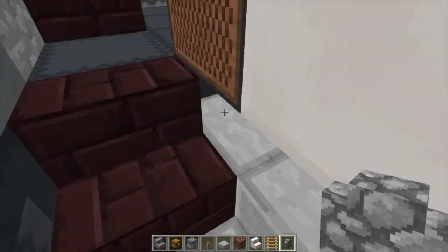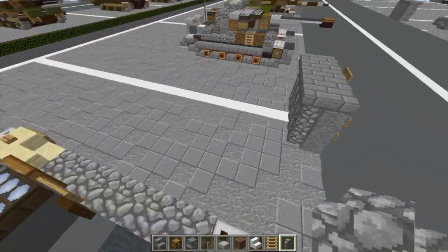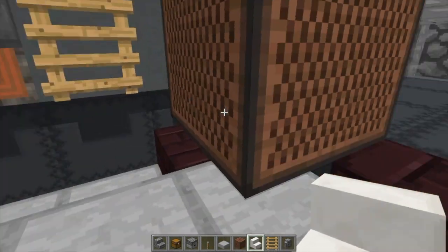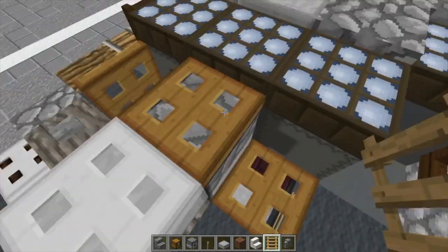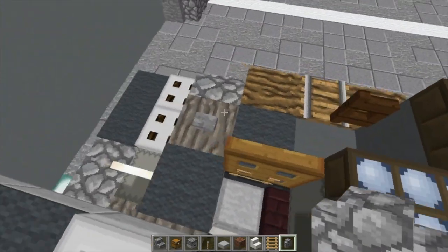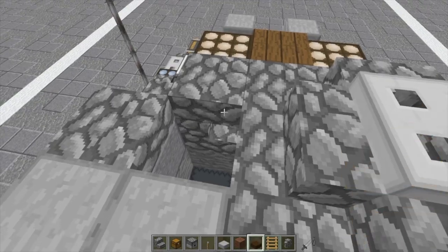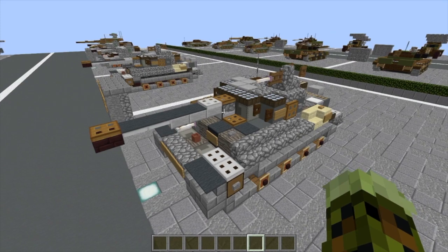Once we're finished with that, I guess we're finished with the Tiger. So we're going to close these up and head in here. Note block here — that's going to make part of the radio. Then we're going to do a quartz stair basically like this, and that is going to finish off our radio. Come in here and replace that iron bar with a cobblestone wall. Now we can just sort of close everything up like that. And with that, we are done the Tiger 1.